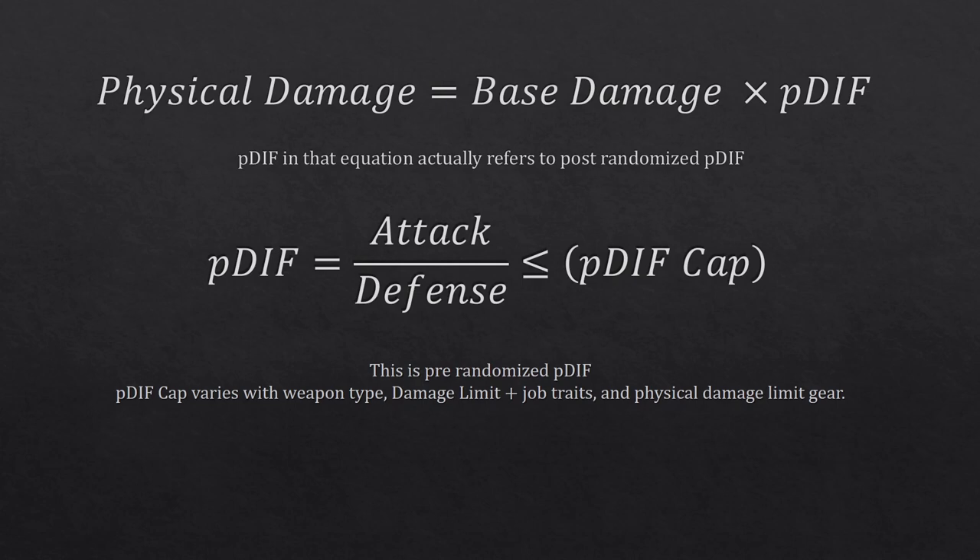I'm not going to go through all the formulas to correctly assess where your random value is going to be. In terms of gearing, what you need to know is that it's based on your attack divided by your enemy's defense, subject to a cap. That cap varies depending on your weapon type, the damage limit plus job trait you have, and if you have physical damage limit gear — which is what we want to look at.